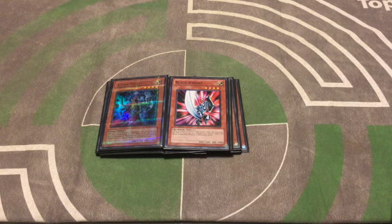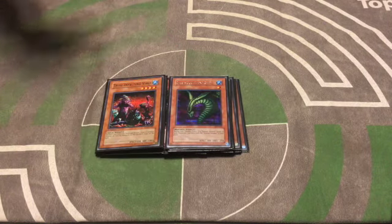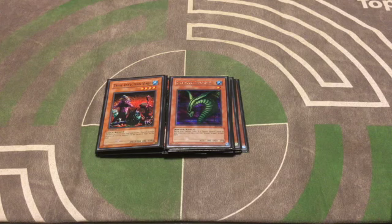The last two monsters are Tribe-Infecting Virus and Sinister Serpent. Serpent is just a staple and it's really powerful — we are playing some discard traps to go along with it. Tribe-Infecting Virus gets rid of Goats, giving us another answer for that, and also gets rid of big creatures. This deck can have a little trouble with those, but the chaos engine helps with that as well.